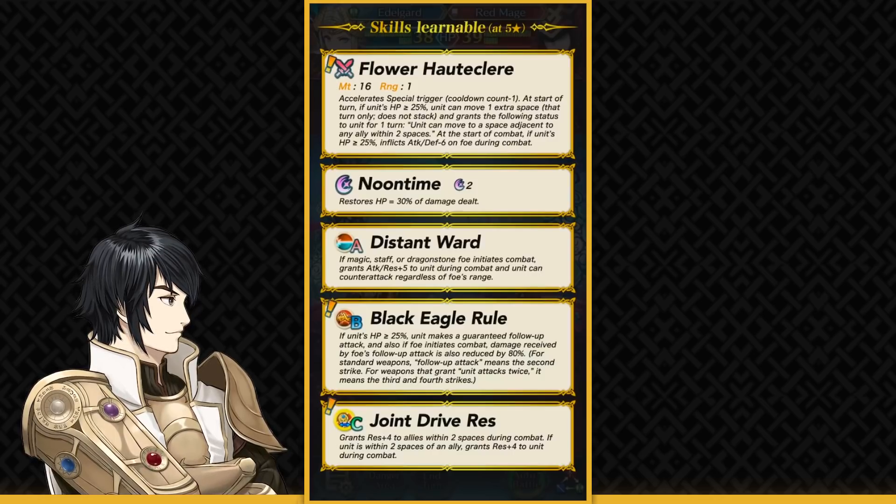She's got Noontime for self-sustainability. But here comes the part I don't like: Distant Ward. Why would they give her Distant Ward? It's strictly worse than Distant Counter because she has sky-high defense most likely. She could one-round so many threatening bow and dagger units, but she can't retaliate against them unless you inherit Distant Counter. Distant Counter has been on so many units — they could have given it to Brave Edelgard. Even Brave Hector, the Chosur Legends 2 unit, has Distant Counter. They could have easily done that.